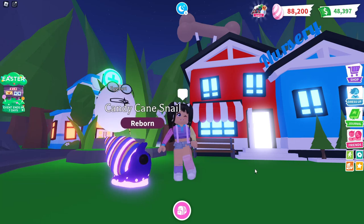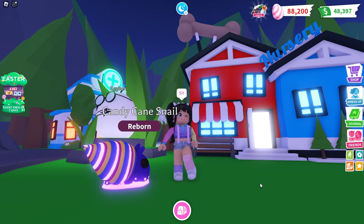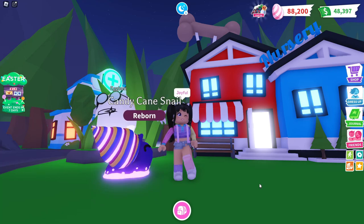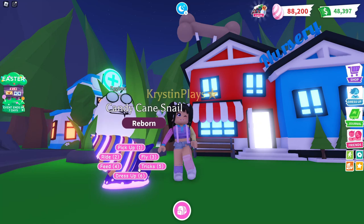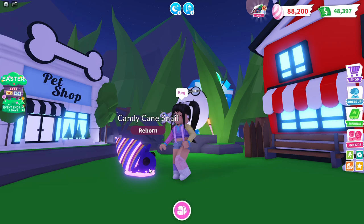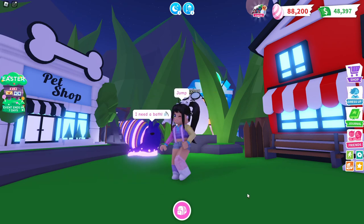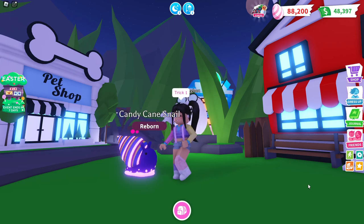First, let's do Sit. I'm going to do all of them. Not much happening with Sit — it's kind of like a wobble. Joyful — oh my gosh, this is cute. Now we have Beg. As you guys know, Beg is always my favorite pet animation. Super cute. Now we have Jump — I picture a snail not being able to jump, but looks like this one does get a little bit of movement.